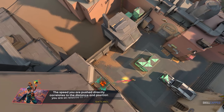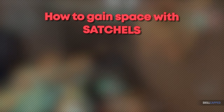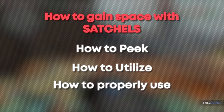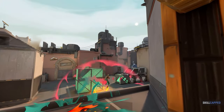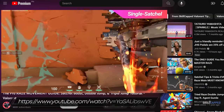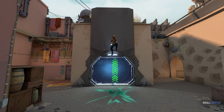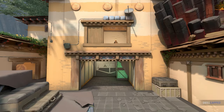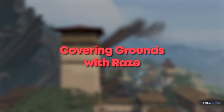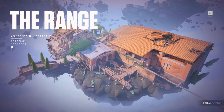The speed you are pushed directly correlates to the distance and position you are at relative to the Blast Pack. We're going to talk mainly about how to use these to gain space on the enemy team, take peeks utilizing the Blast Pack, and how to properly play Raze as a character. But we'll give you a basic rundown on satchel movement first. If you want a more in-depth guide for movement, we also have a whole video dedicated to learning Raze's movement linked below.